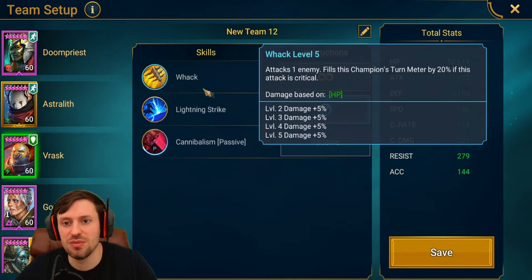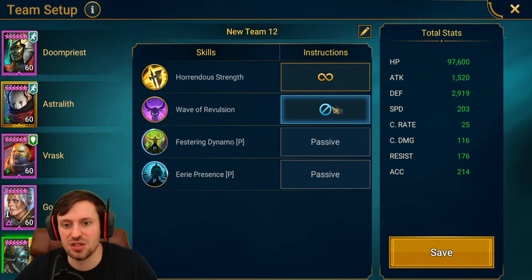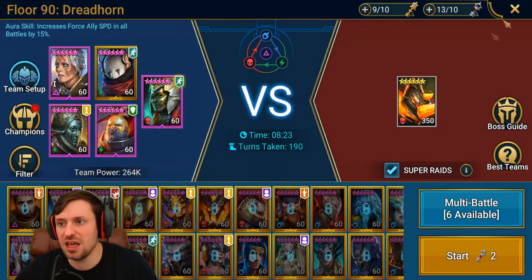For Vrask, we just want him to do his A1 because it fills his turn meter on a critical hit, and it will be critical because we stack him with crit rate. For Godseeker, we just want to prioritise that A1. For Vogoth, just lock out that A2. So let's have a look at their gear.